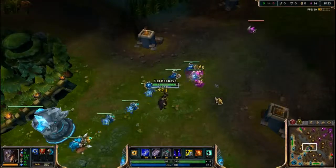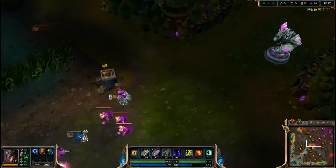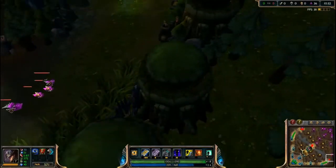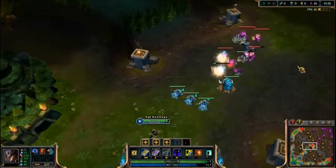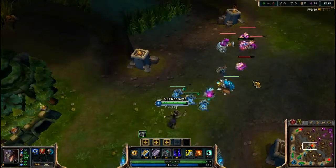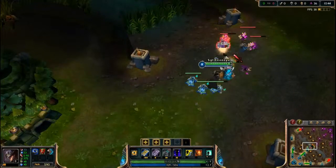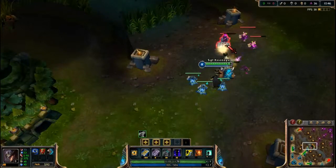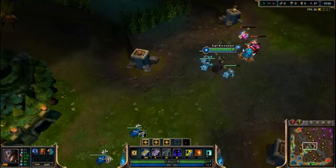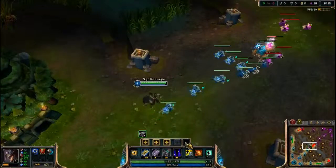For example, you can be having a team fight mid lane with all five of your teammates, while only three of their teammates are there and the other two are split elsewhere. You obviously have a clear advantage — five people versus three. Unless you've been consistently losing and falling behind in gold, five people with even gold and similar items will beat three people.